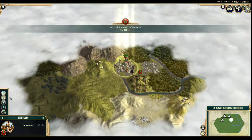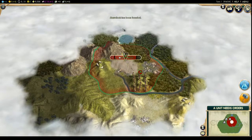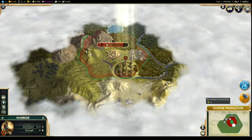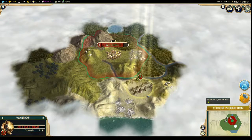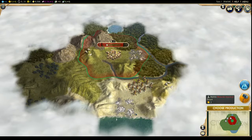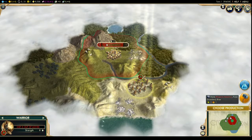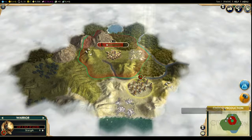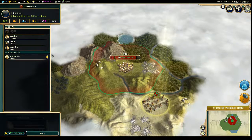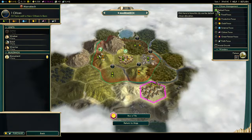There are also barbarians that might start attacking us. Marrakech has been founded as our capital city! Now we need to scope things out — we're kind of coastal here. Building a city on the edge of the ocean is a great idea, especially if you can manage it next to a river as well. We'll need to give this city some breathing room before we found another. We're going to go production focus.